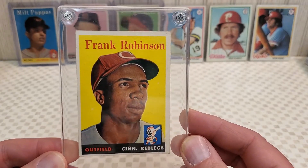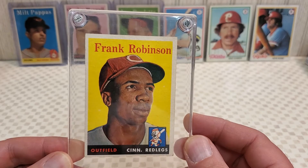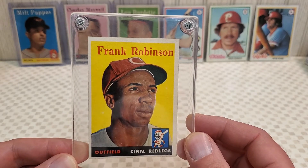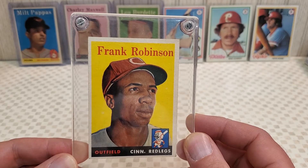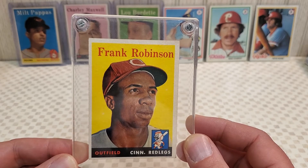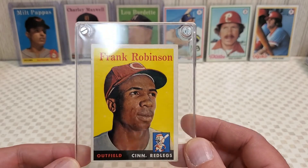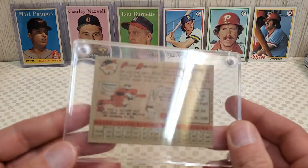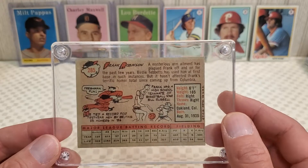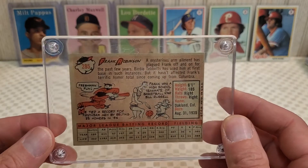I don't have too many 1958s — probably about 15 or 20 singles. It's not one of my favorite sets, although the colors are kind of cool. I do have a team highlight card with the manager, Frank Robinson, and somebody else on it. Anyway, Frank Robinson. I'm guessing Bill just got these probably earlier today because he didn't even manage to get this out of the screw-down holder yet. So hopefully it comes out pretty clean.